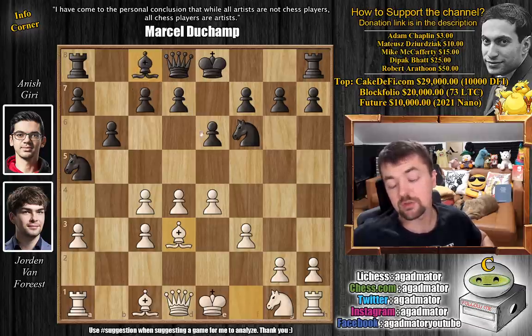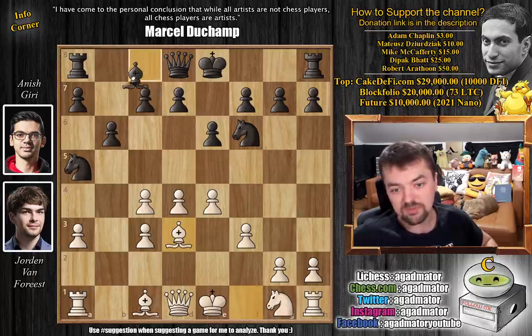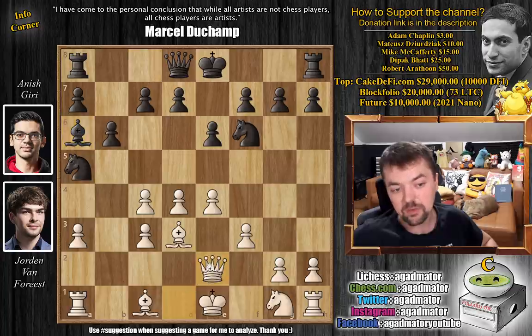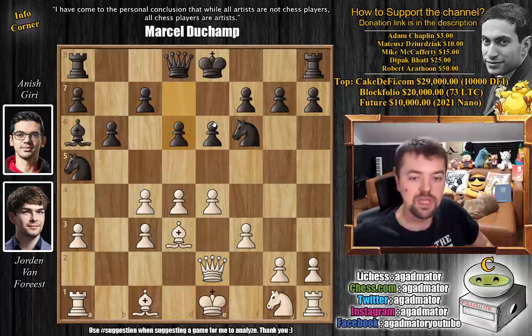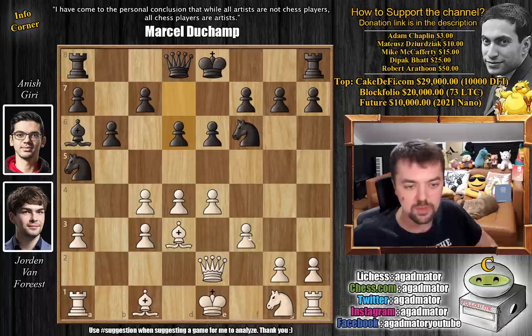Interestingly, this position was reached in the 2019 St. Louis Blitz tournament between Magnus Carlsen and Levon Aronian, where d6 was played and the game ended in a draw. But here we have bishop to a6, and now queen to e2 to help defend that c4 pawn. After d6, it is now on move 9 that we have a completely new game. Let's see how Jordan deals with this.